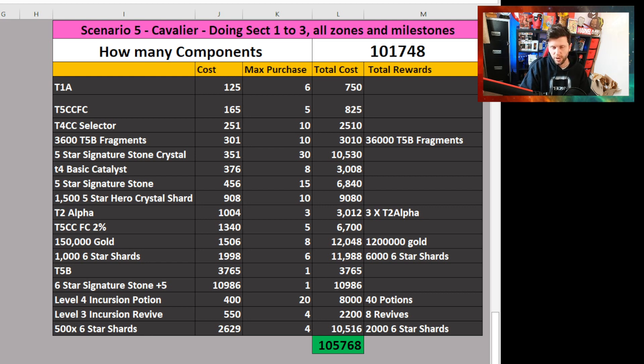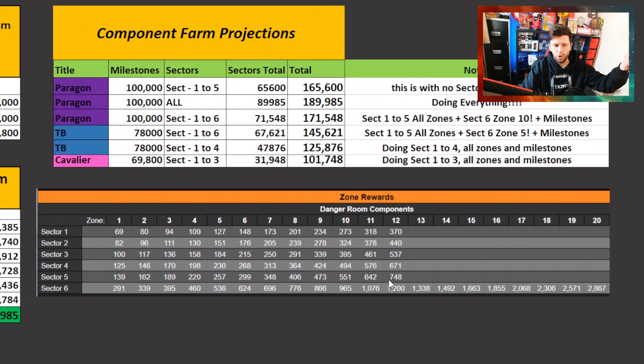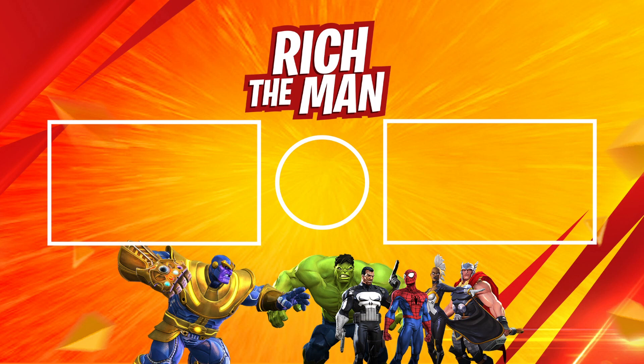You can buy the entirety of the store for your particular progression — Cavaliers can buy the entirety of the Cavalier store for the amount they will get. Thronebreakers can buy their store too, and a Paragon player can buy all of the Thronebreaker store and some of the other stuff. Do bear in mind: if you have mistakes in the content, you can have those revives and health potions. It all comes down to how you think you're going to perform this month. Check out the scenarios in the link in the description. Good luck in your grind getting those components — whatever volume you get, hopefully these scenarios helped you get some perspective. Much love and goodbye.